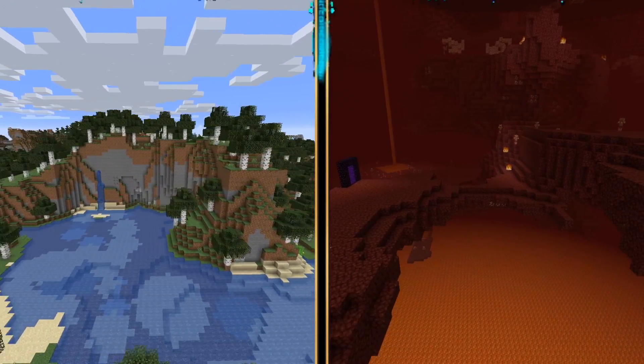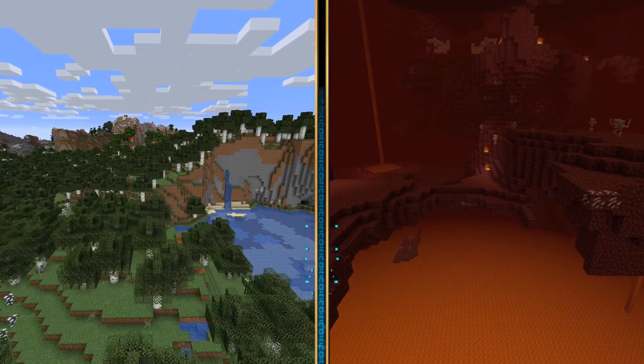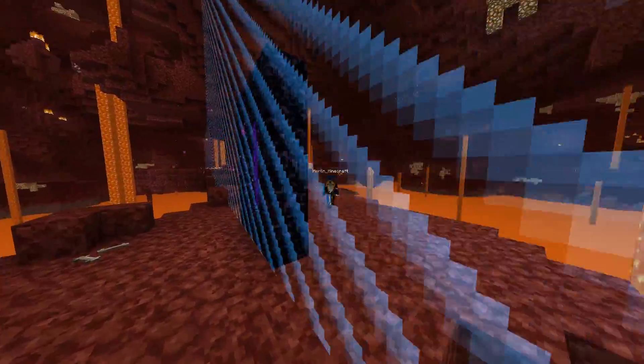As you may know, the nether is a weird place when it comes to distance. One block in the nether equates to eight blocks in the overworld. So how does this behave at the world's border?